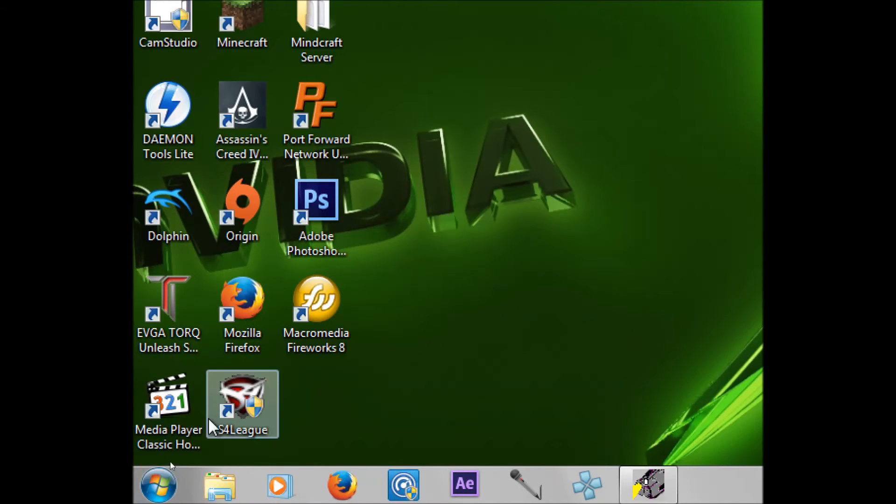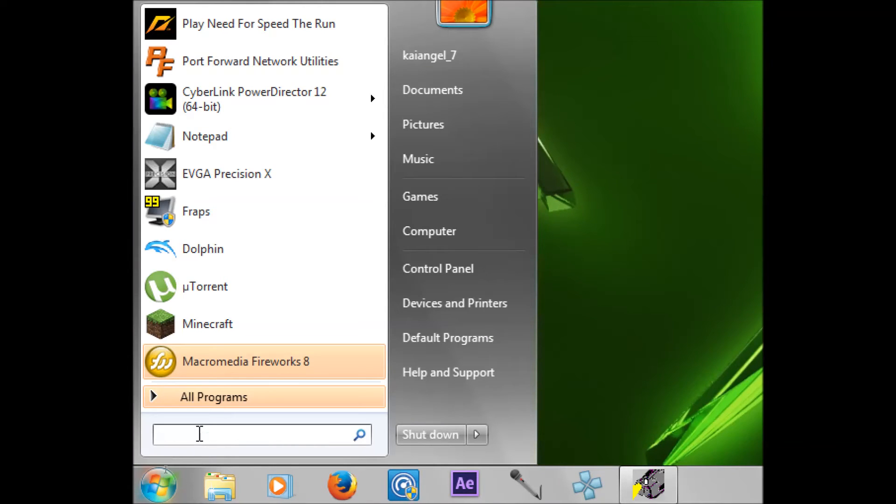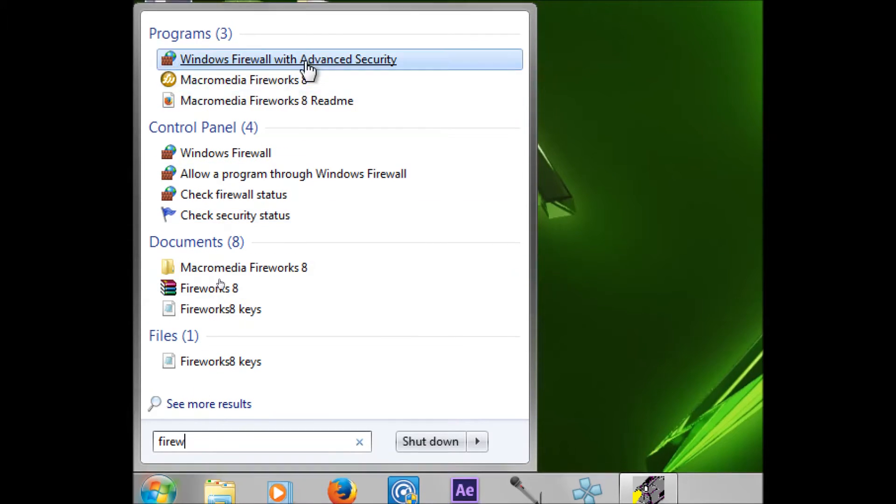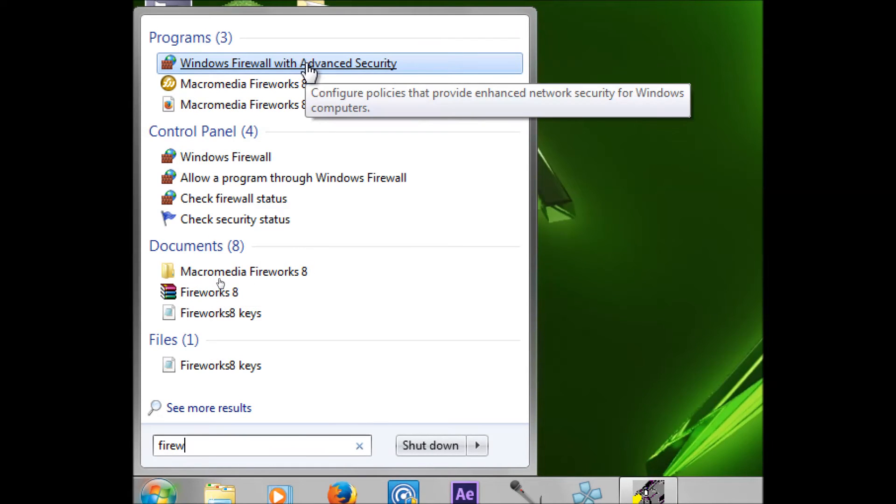First, we're going to go over to the Start menu and you're going to type in Firewall. Firewall should pop right up. You're going to go to Windows Firewall with Advanced.